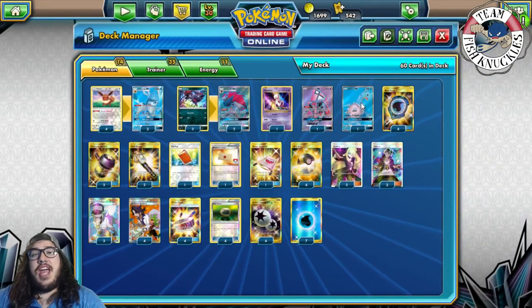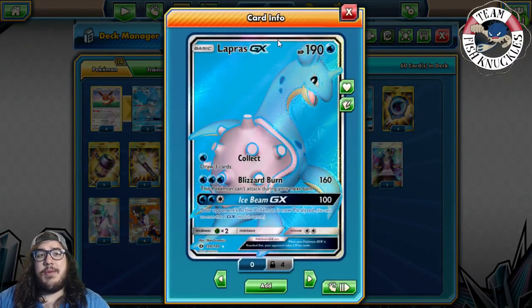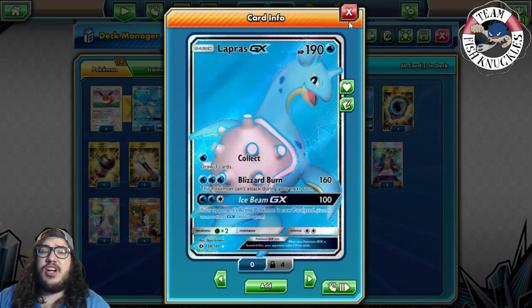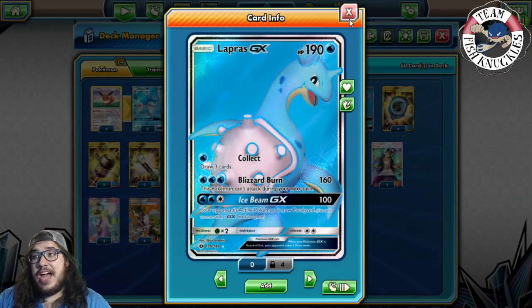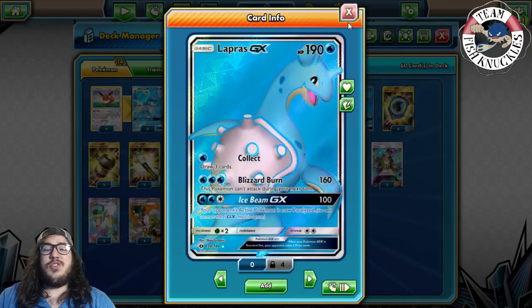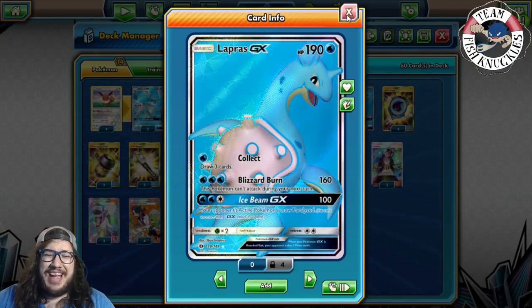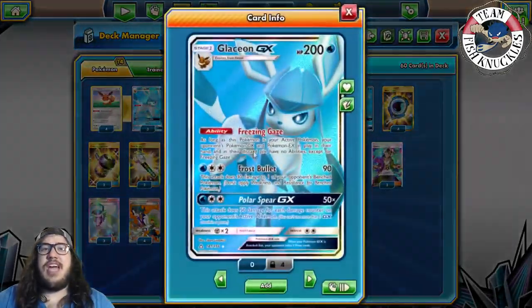One Lapras GX with the Blizzard Burn attack — 160 damage, but this Pokémon can't attack next turn. It's a late-game attacker to take the last two prize cards. You could use Ice Beam GX but we want to save the GX attack for Polar Spear GX, so Lapras is mainly there for the Blizzard Burn.